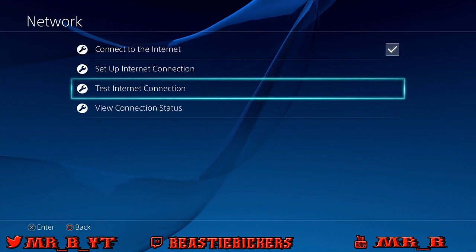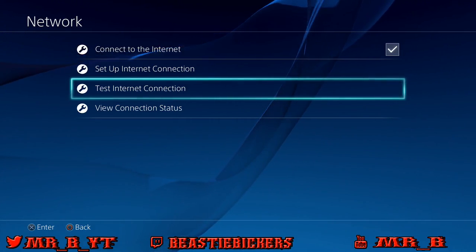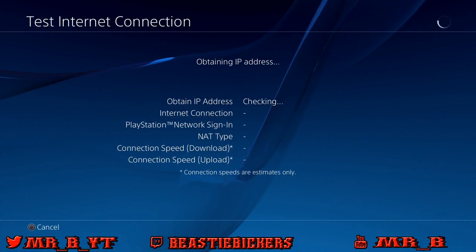So you go over to your Settings, go down to Network, and test your internet connection. Keep doing this until you find a better server that cuts the time down. So let's test it.